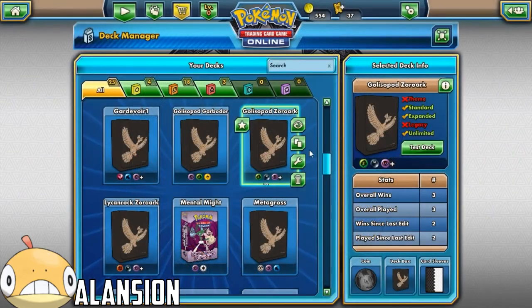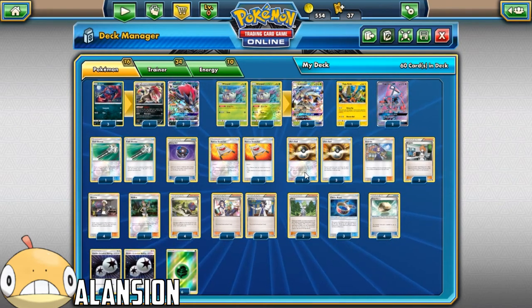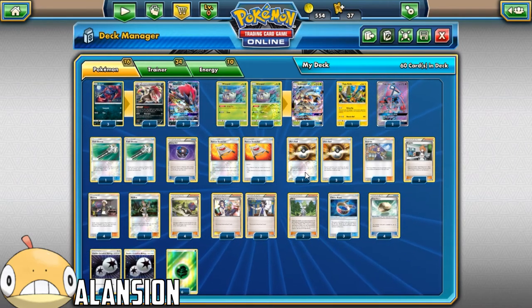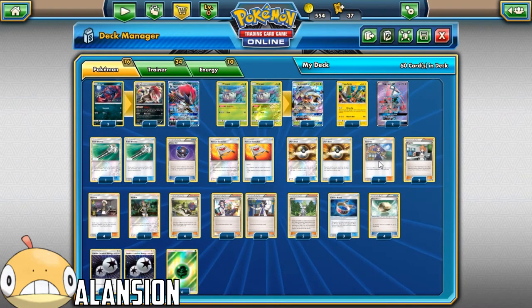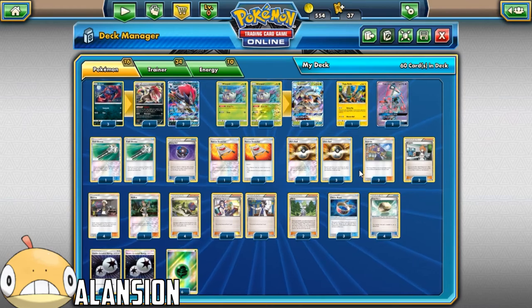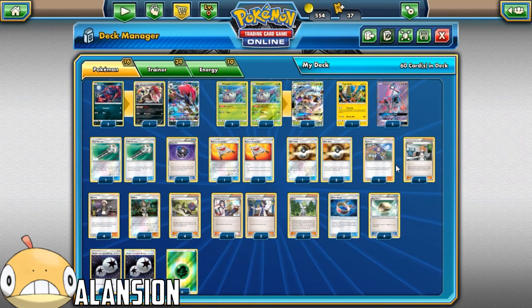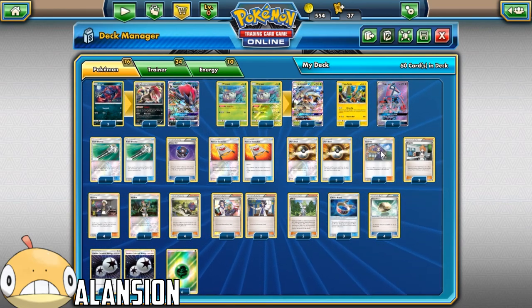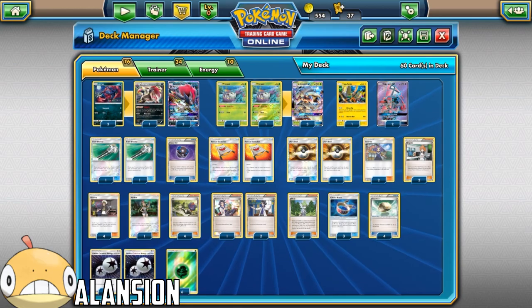Let's get looking at the deck. This is the deck. If you guys have any tweaks or comments saying what I should do or change to the deck, please leave it in the comments. I like the deck how it stands right now. I feel like I should maybe take out a Wally for Acerola. I'm going to do one more video on this and test the deck out further. If you guys enjoyed the video, please leave a like and subscribe - I'm sorry it was about 37 minutes long. I'll catch you guys in the next video. Bye.